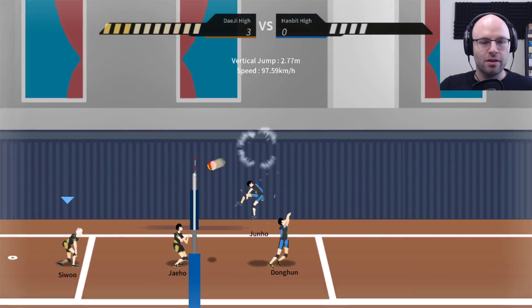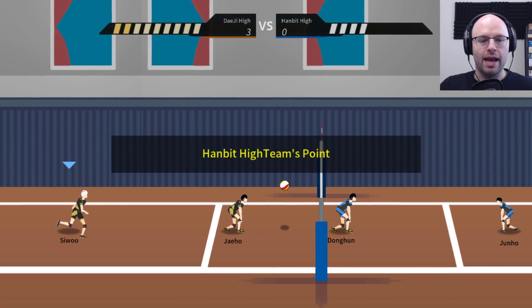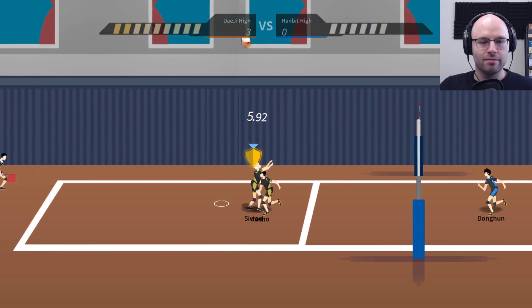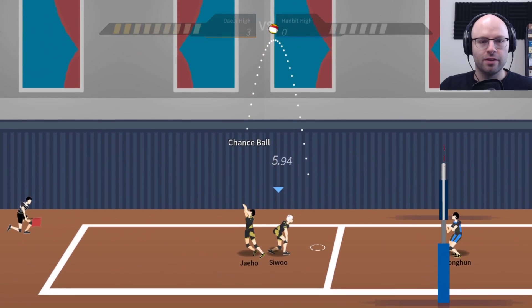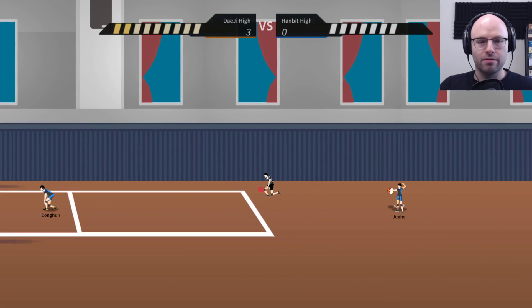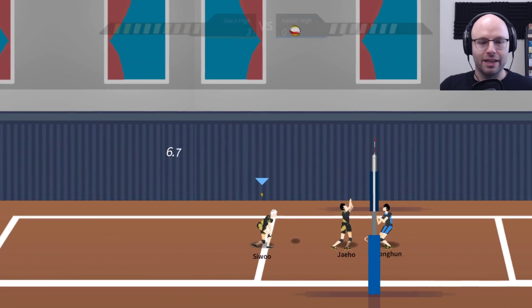I want to see my setter do one of those cool blocks. I like how they don't seem to get — you only get the point when you win the serve, right? When you have the serve and also win the point. I don't know how it works. Let's be honest. Probably for the tutorial, they're just being nice to me.